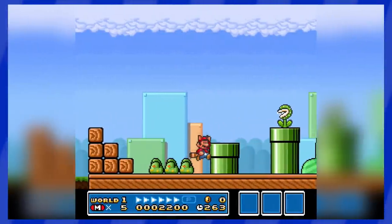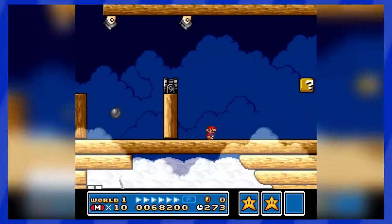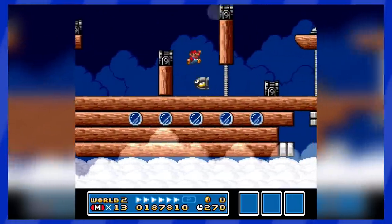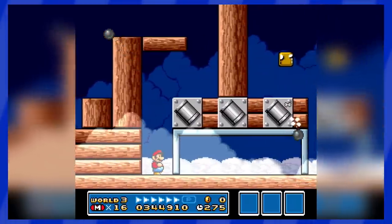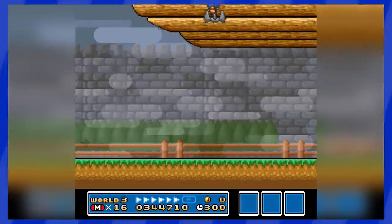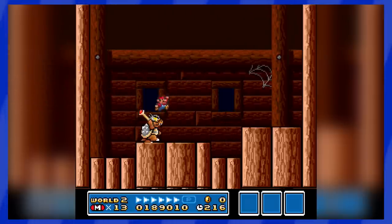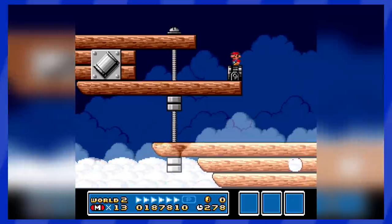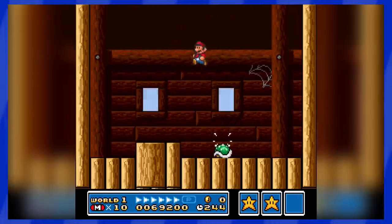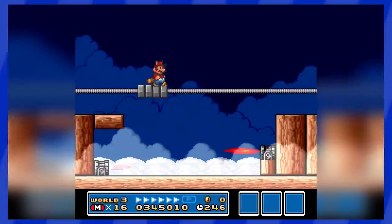I had to start off this list with the OG airship levels, the ones from Super Mario Bros 3. But which one though? Because every single world in this game, besides the final one, ends with you boarding an airship and going through a level before you defeat the Koopaling the ship belongs to. I played all of those levels again, and I just couldn't pick one of those boss ones. Simply put, they're all very similar, but not very difficult.